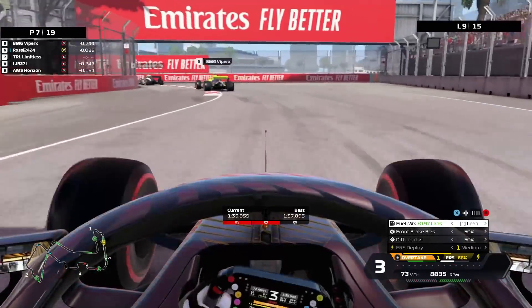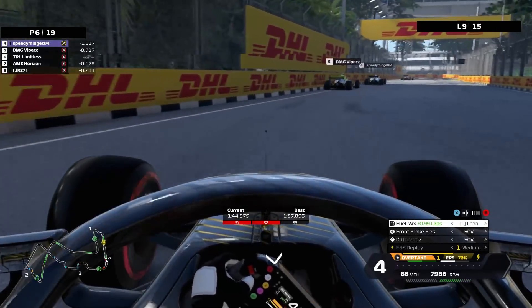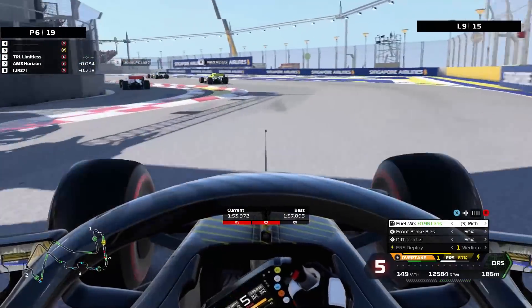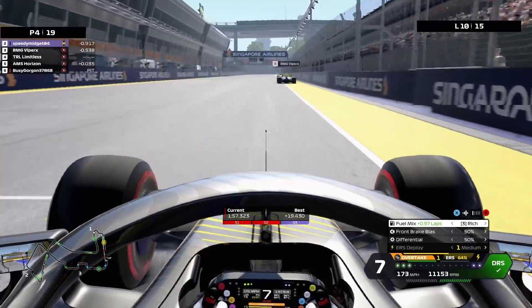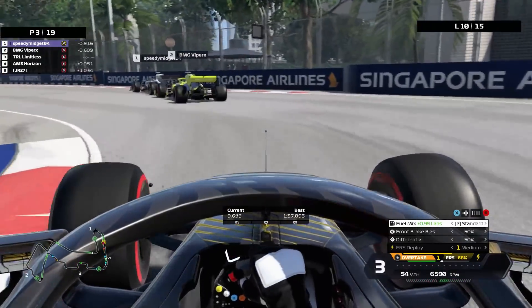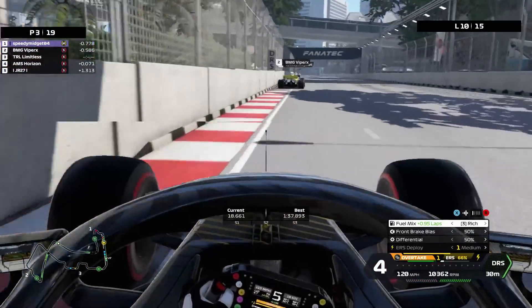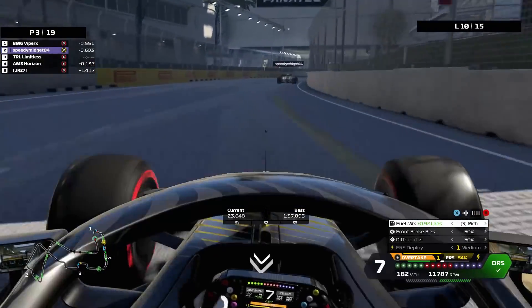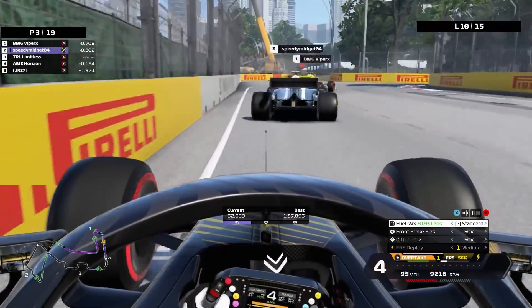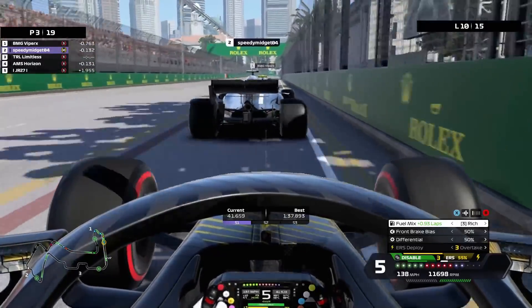Doing a very nice apex — he is really really struggling at the moment. Damage is off but he's just not having a good time. This guy on the mediums — I think he pitted quite a bit earlier. You can see the power of the softs are just much much faster at this stage. We've managed to get back in the DRS zone of BMG Viper and Speedy Midget. No need to use any power here as me and Horizon try to trade places once again — always losing the car so easy through here. Now we're at net P3, but Viper is very very quick, so getting in the DRS zone and using a little bit of boost just to stay ahead of Horizon.